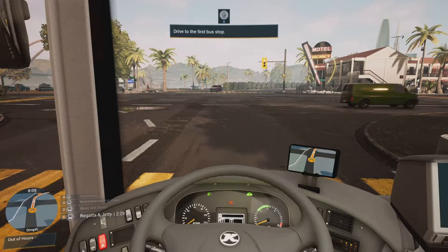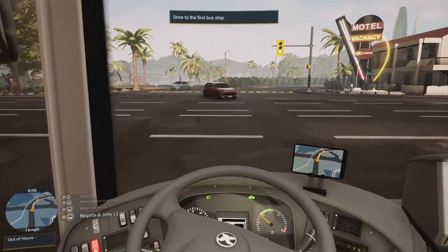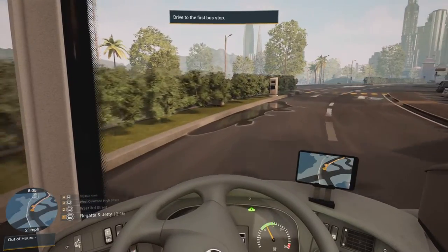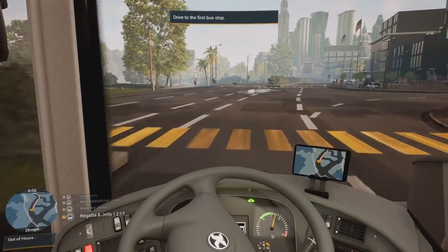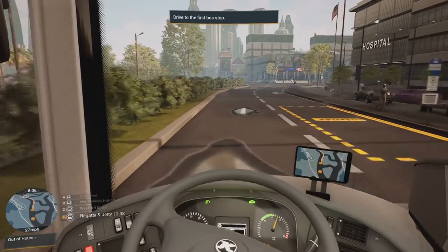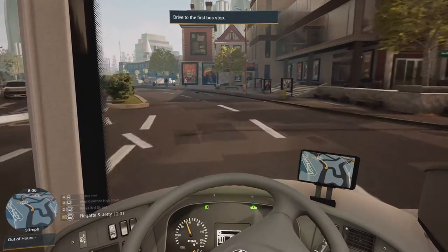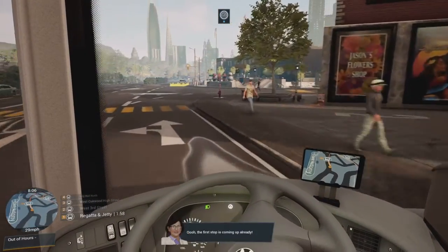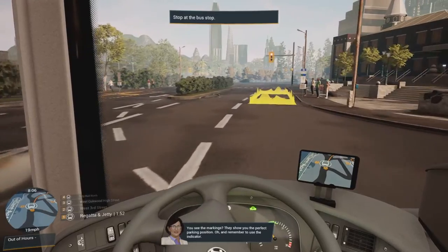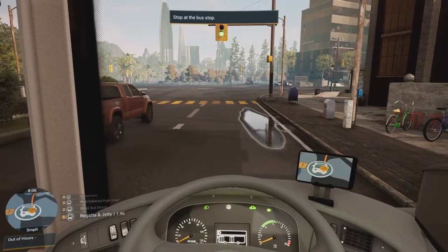I put the brake on at the light. Oh, here's the stop — actually no, that's not it. There's the stop — I can see it on the map at the bottom left. The first stop is coming up already. They show you the perfect parking position. Remember to use the indicator, which I am — our first passengers!